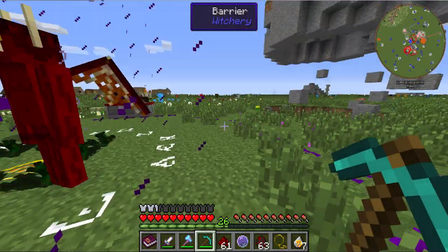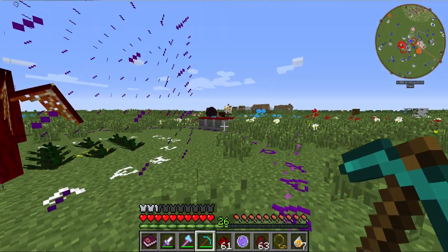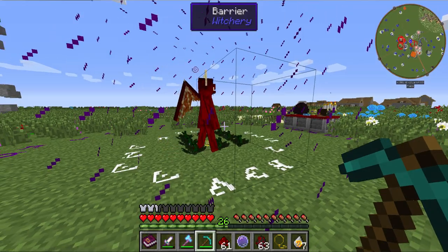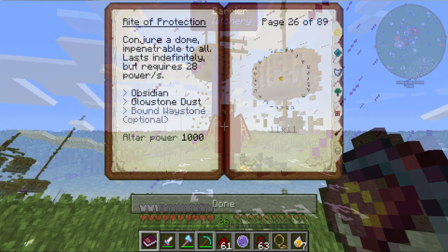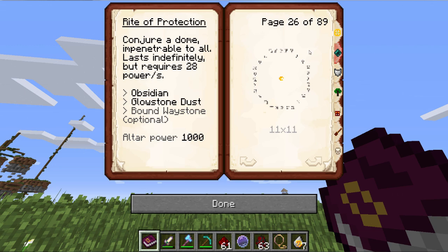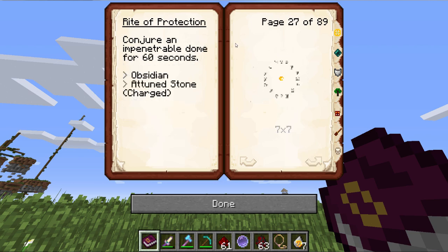You could have one circle doing the upkeep for the dome and another circle performing some other rite, keeping a demon in his little glass cage. Another version of the Rite of Protection conjures a dome on an 11x11, lasts indefinitely, and is impenetrable to all — a bit more expensive to upkeep. You can use a bound waystone to trap people if you're sneaky. There's also a third variant that conjures an impenetrable dome for just 60 seconds — more of a practical joke — using just obsidian and an attuned stone on a 7x7 circle.